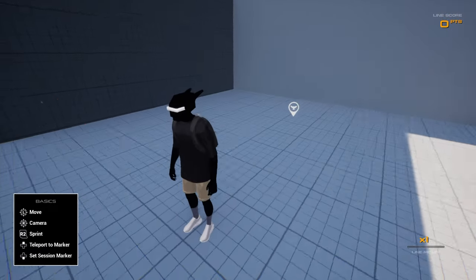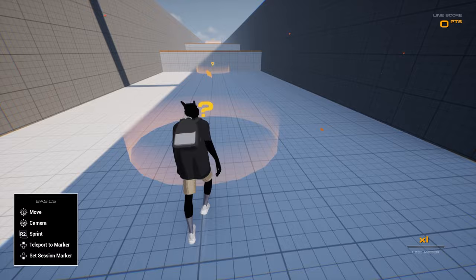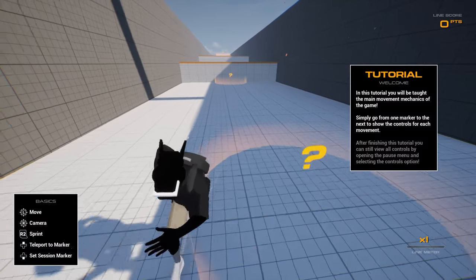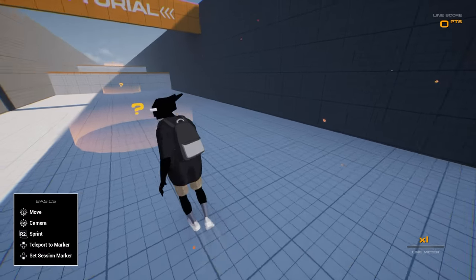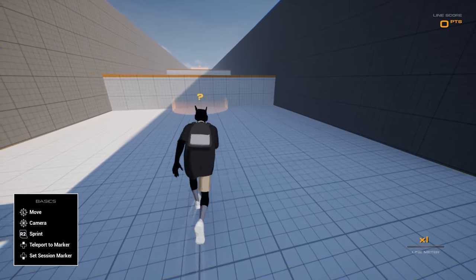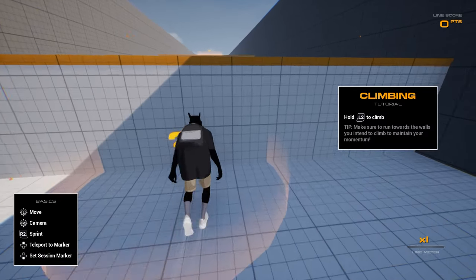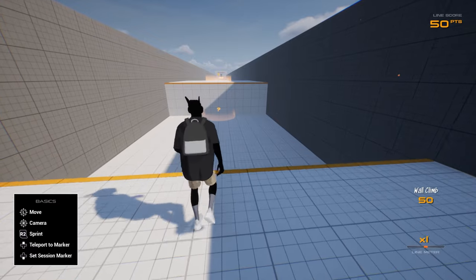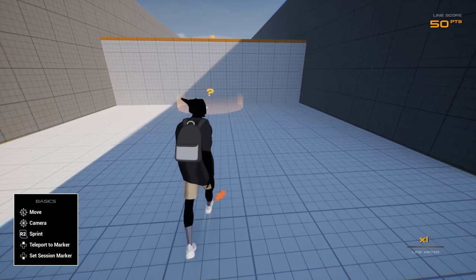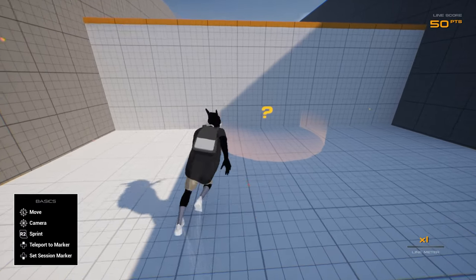Oh, I like how you can rotate around the character like this. Sprint with R2, okay, pretty basic. Hold the sprint — in the tutorial you will be taught the main movement mechanics of the game. Alright, so climbing: you hold L2 to climb. Easy enough, kind of like Dying Light a little bit.